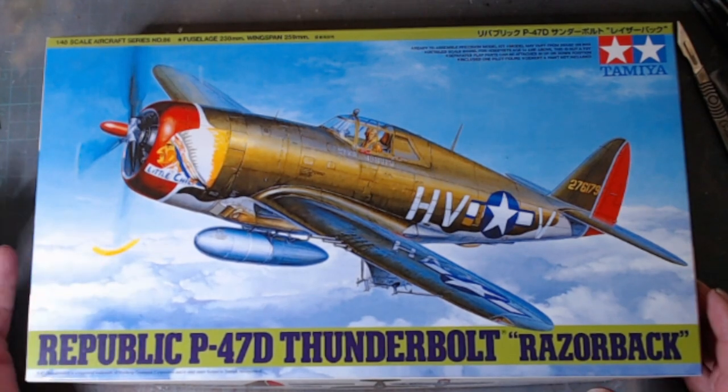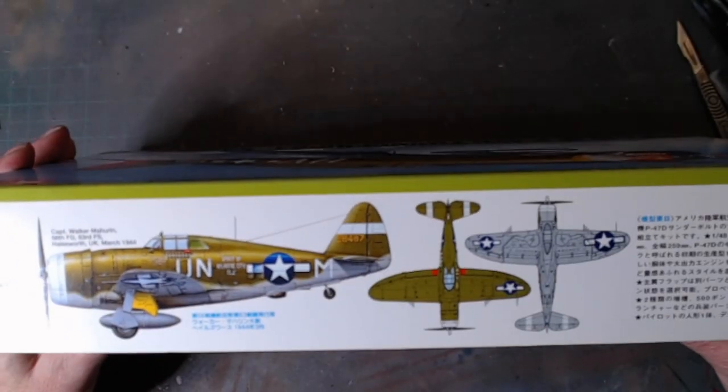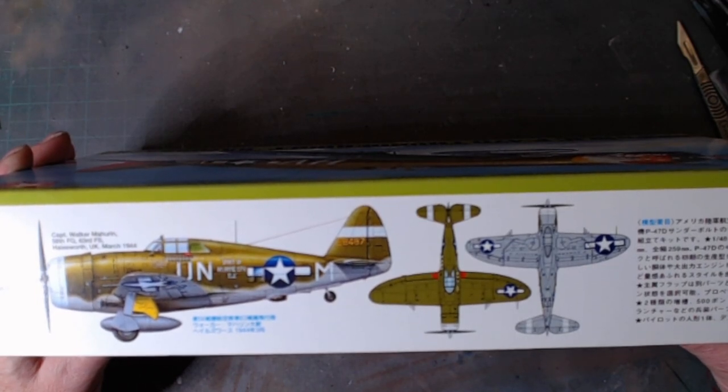The box art shows Lieutenant Frank Libby of the 56th Fighter Group's 1st Fighter Squadron, Halesworth UK in March, and 'Little Chief.' We've also got this one, which is Captain Walker Mahurin of the 56th Fighter Group, 63rd Fighter Squadron, Halesworth UK, March 1944. I actually won't be doing that scheme either — this is the Spirit of Atlantix.